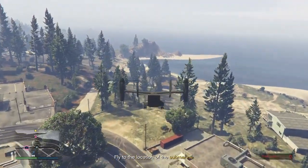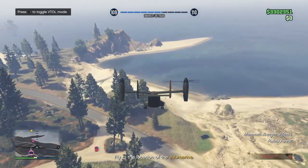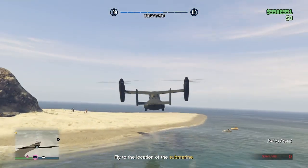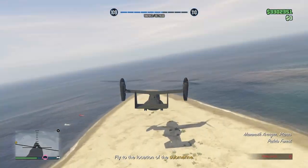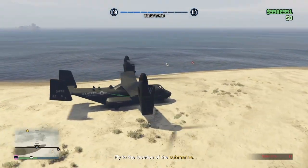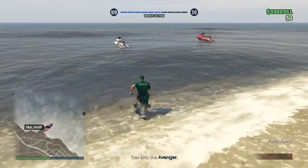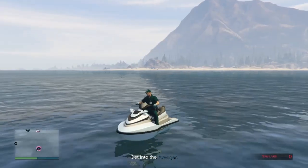Once you get into the Avenger, fly it over to this location right here — there are going to be a couple of Sea Sharks in this area. Land the Avenger and you'll see the Sea Sharks right there. Tell your friend to make his way into the ocean and go into the submarine. Get out of the Avenger and get inside the Sea Shark.